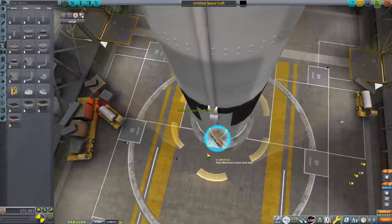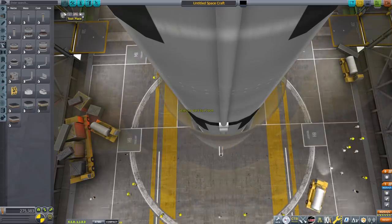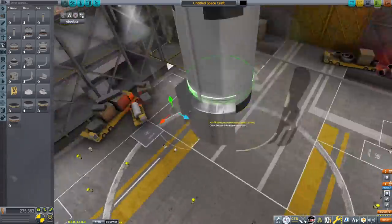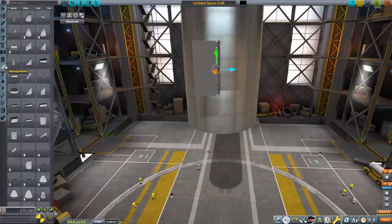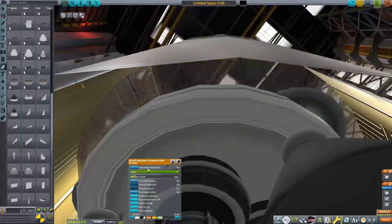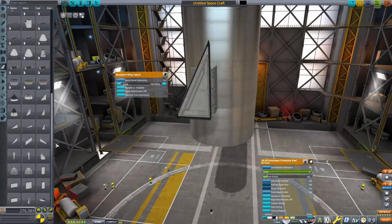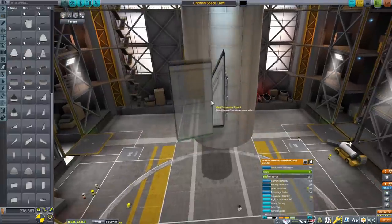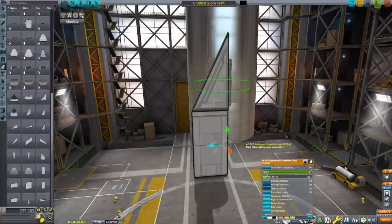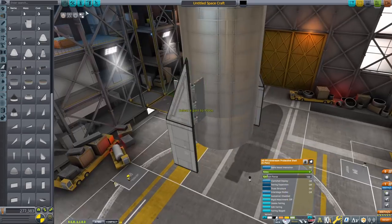Now it's time to start construction of the flaps, beginning with the bottom flaps. The flaps are really quite difficult and annoying. Get the biggest alligator hinge so they can stay attached rigidly. Deploy them so you have room to work with, and turn fairing expansion off — otherwise everything will look like a mess. I'm using just two pieces for the bottom flaps: the structural wing type A and B. The bottom fins are super easy to do. Make sure you can see the part, and just use those for the bottom fins.